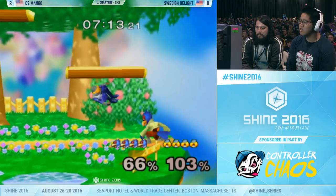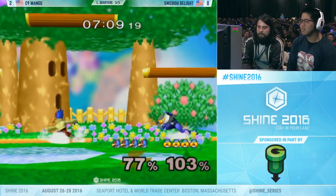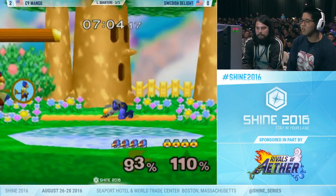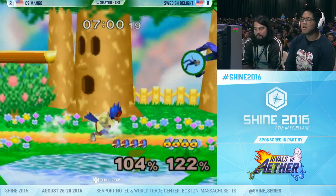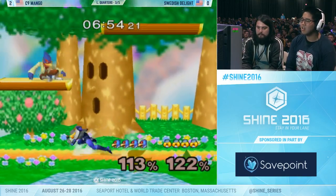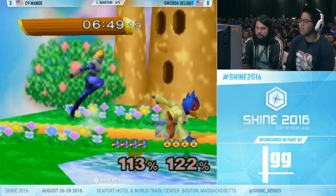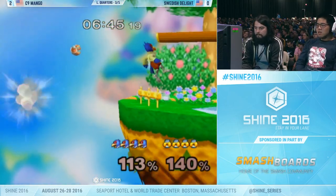Swedish runs up to shield. I can't believe he didn't get the fair on that — that's just a misconversion. Mango didn't attack. If he can somehow power shield the laser a little bit more consistently and get grabs off that, that could really turn the tides. Again, great DI on the follow-up from Swedish. He's doing a lot more run-up shield right now, not going through the tilts. I think the run-up shield is trying to do the power shielding — trying to time it with that.